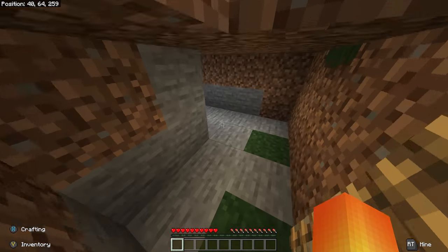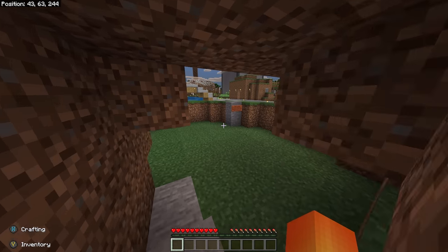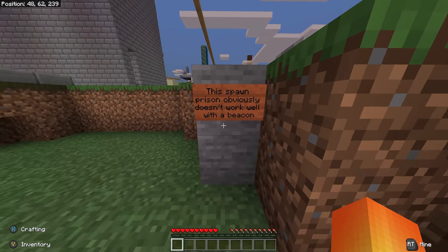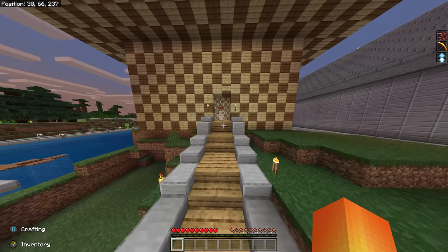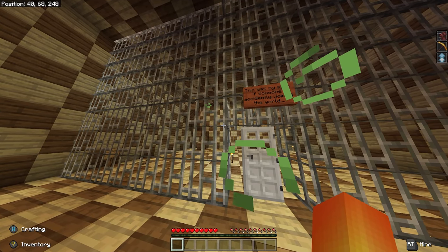I think making sure that the entrance to your world is fun, but also balances the needs of — this is something you care about, some stranger might join and mess it up — is something that you can do and have a lot of fun with. But the spawn prison doesn't work because of the beacon, which is fun. Anyway, this has been roughly 10 different spawn designs that you can go with if you're looking for ways to make your spawn more interesting.